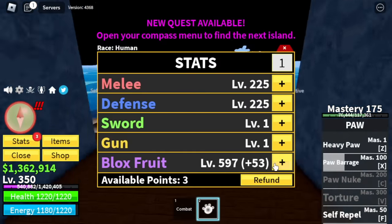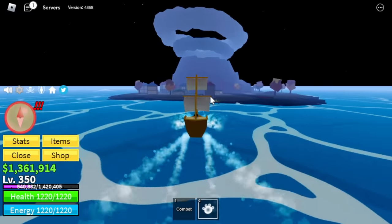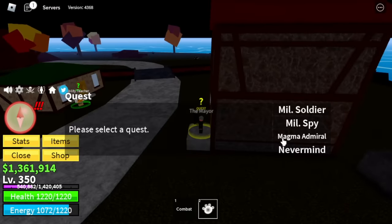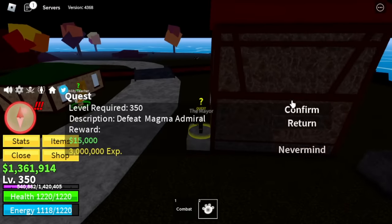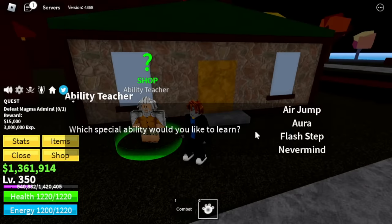Here are the stats again: Melee and Defense 225, Blox Fruits 600. Next island is the Magma Village. Our target is the Magma Admiral. The Ability Teacher is here too — just in case you forgot to buy something. Make sure to buy everything he sells.